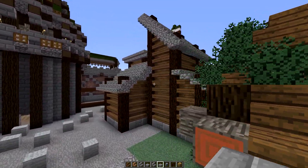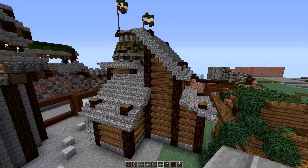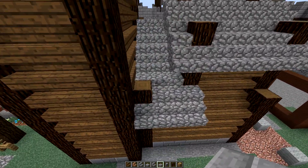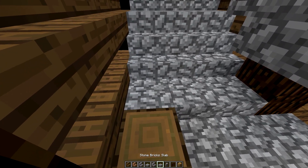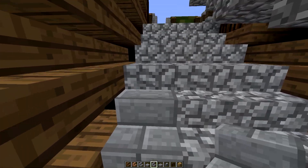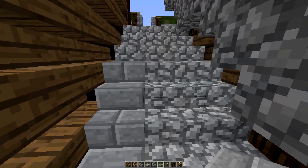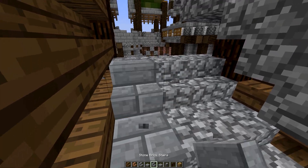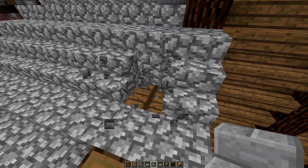Then I started working on the next building behind it — I'm really liking how this is turning out. This is obviously the initial structure. The next thing I'm actually in the middle of working on is changing all of the cobblestone which is in line with a block of wood — changing that to a stone brick version, whether it be stair or slab. Let me just do all the stairs real quick.